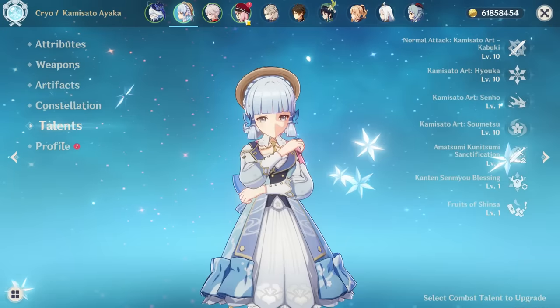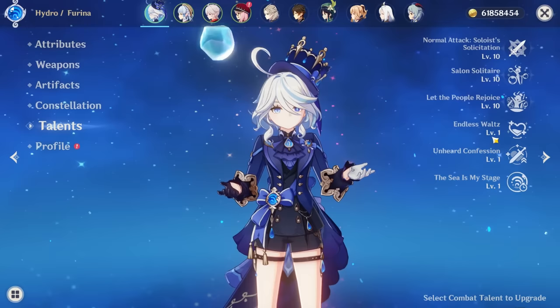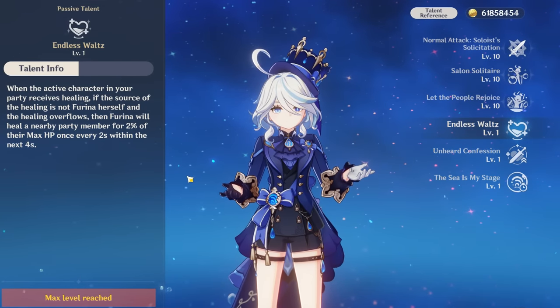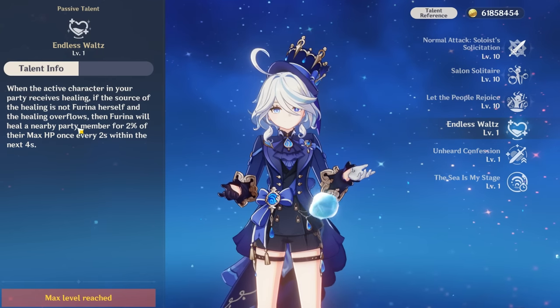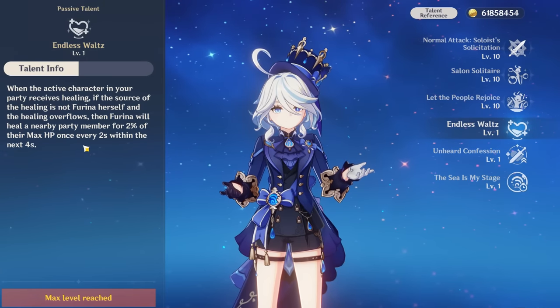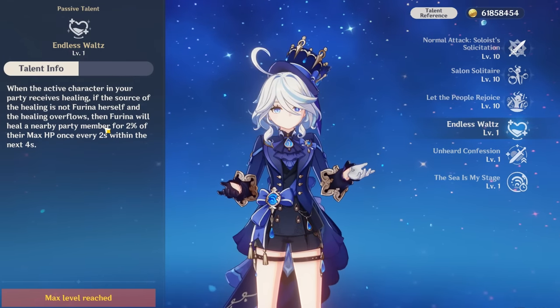Another cool thing is if a teammate fully heals another teammate, this activates Furina's talent which lets her give extra healing on top for the team. This is quite a decent amount, so it's extra synergy with healers who can heal a lot.